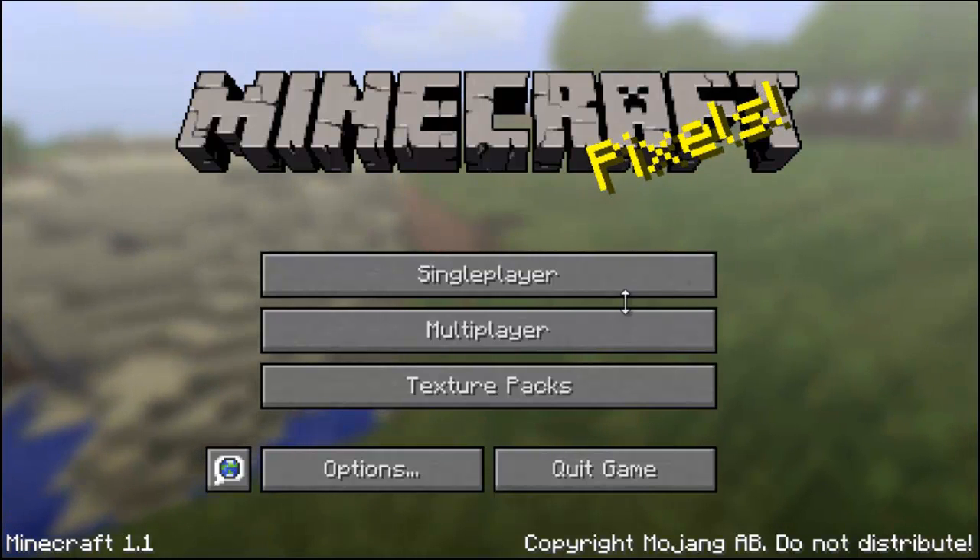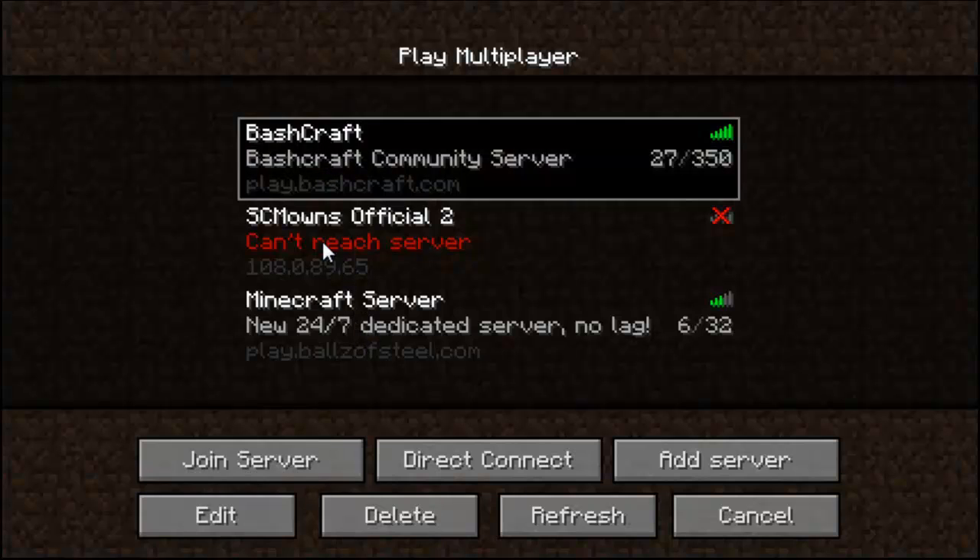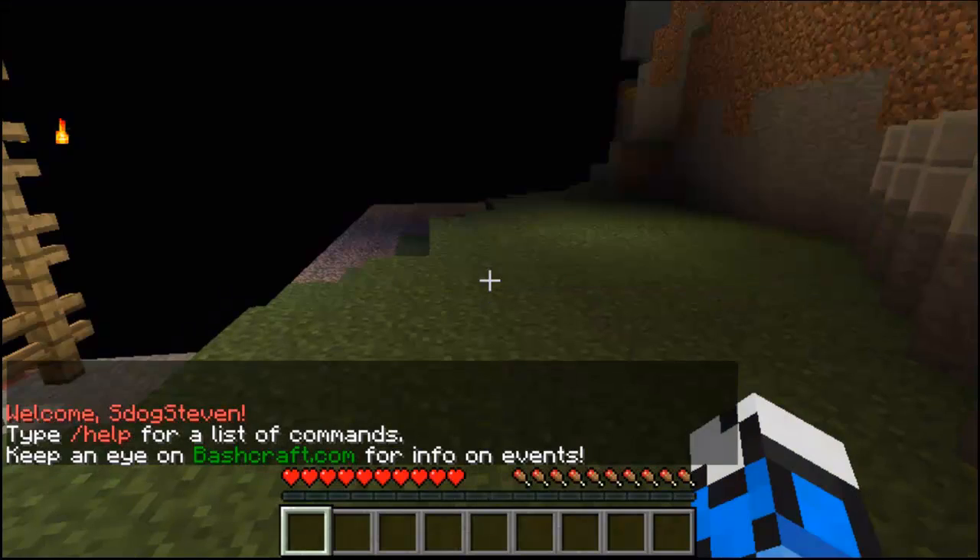Let me go ahead and show you how to do this. Go to multiplayer when you install this mod — you can go to everybody's server. You can go to my server, you can go to Bashcraft's server, you can even go to this guy's server. Let's go to Bashcraft's server. I'm going to log in.